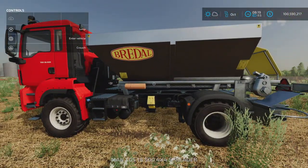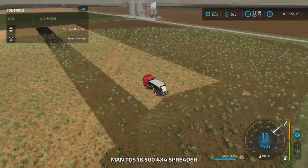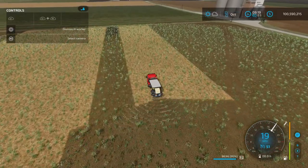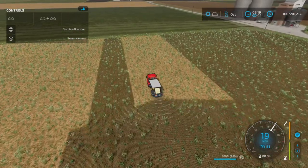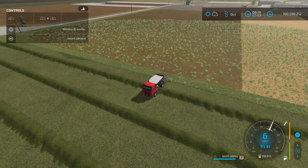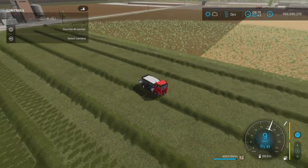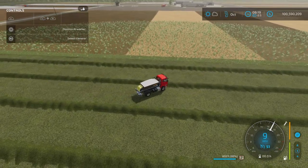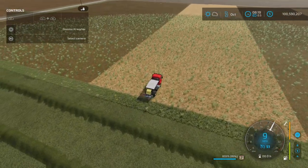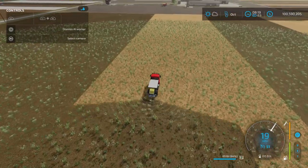Here is the base model, straight up purchased from the store with no options, with fertilizer inside. If we hop in and hire a worker, he is very efficiently using this — not a lot of overlap, no missed bits, very fast at 19 miles per hour and a very nice wide spread width. As he comes up to the end you can watch the turnaround — pretty much no excessive backing and forthing. He does need a little bit of space at the ends because of the spread width, but as he comes around, he turns on and away he goes. Very nice.